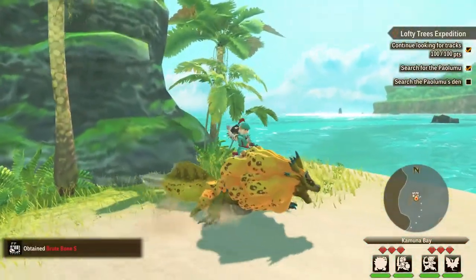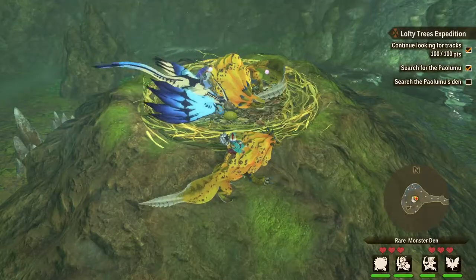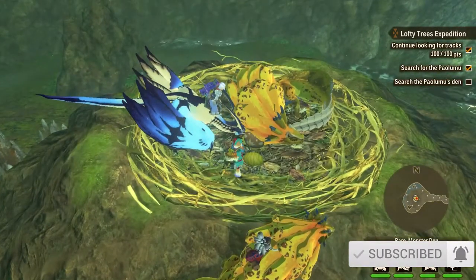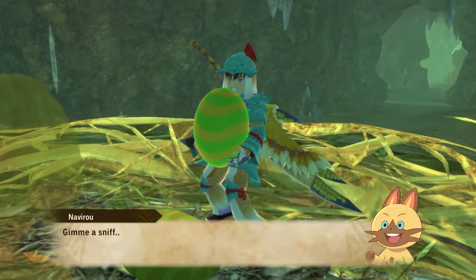When you're out in the field on the Alcala Valley, go into the dens and we are looking for the big yellow monster that is sleeping right there — that is what we're looking for. That generally means you can get that type of egg, and the egg you're looking for specifically is this one right here, the green and yellow one.